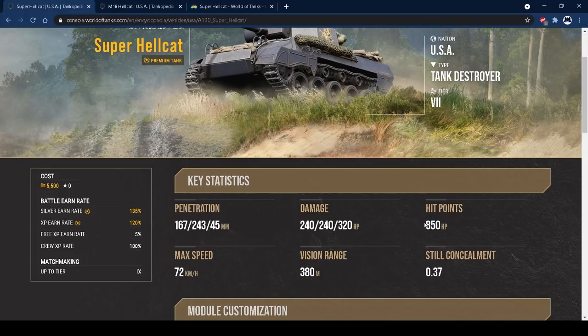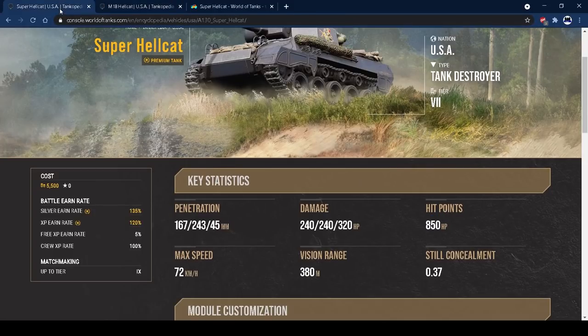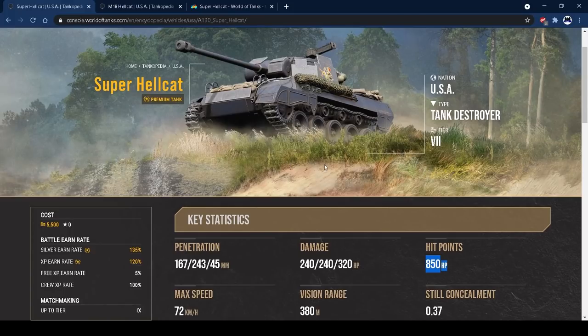850 hit points is that up-tiered moment for the Super Hellcat — obviously it's only 570 on the tier 6. That 850 is enough to take 2 hits from 390 alpha guns, which you'll see more of at tier 7: ISs, KV-3s, Soviet tanks with 390 alpha, plus tier 8s and 9s that get those guns too. Being able to take those 2 hits is a nice bit of leeway if you make a mistake.